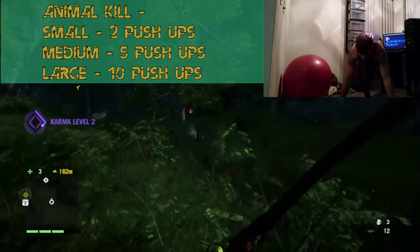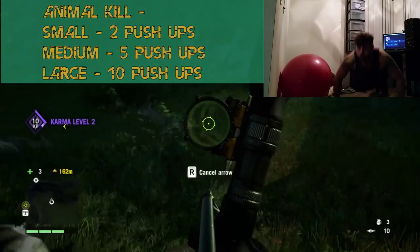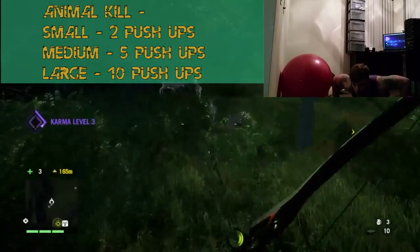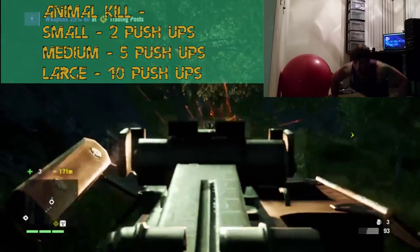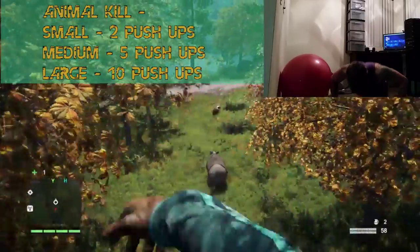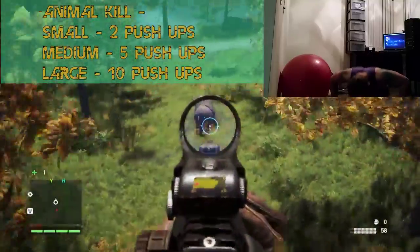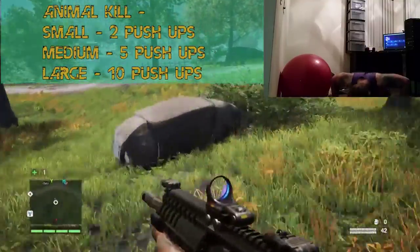For when hunting your prey in Far Cry 4, depending on the size of your animal, you will be doing normal pushups. If you kill a small animal, you will be doing two pushups. For every medium animal you kill, you will be doing five. And for every large creature you mercilessly kill on the field, you will be doing ten normal pushups.